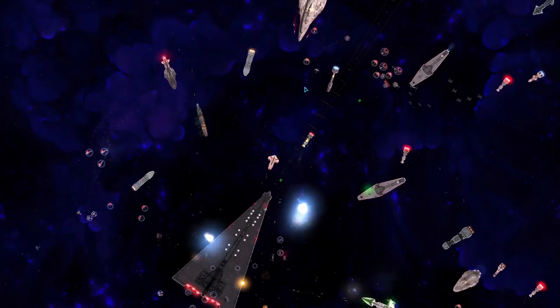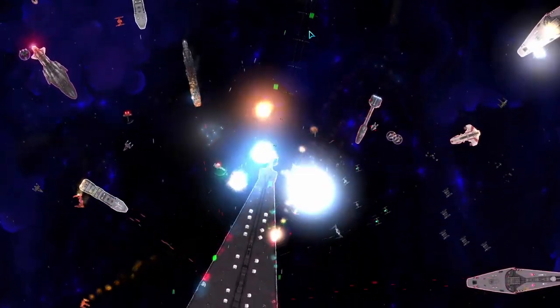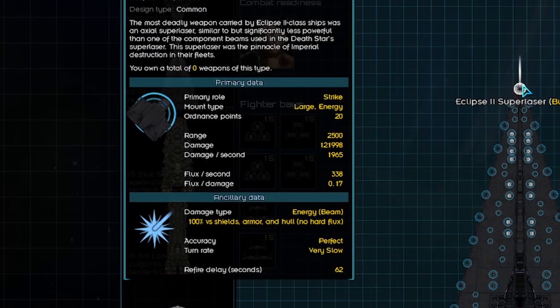But what your enemies will fear the most is something more sinister. In the front, the ship contains a super weapon — a laser capable of annihilating anything that comes in its way. How much damage? If I can read it correctly, 121,998 — packs a punch, doesn't it?